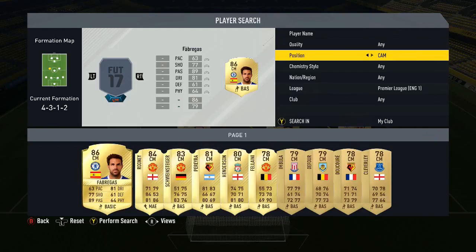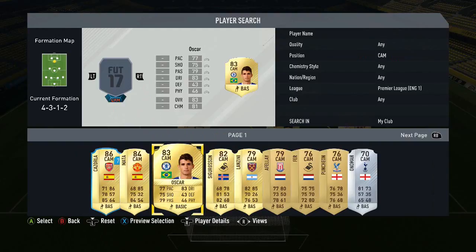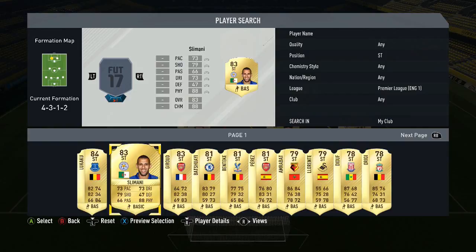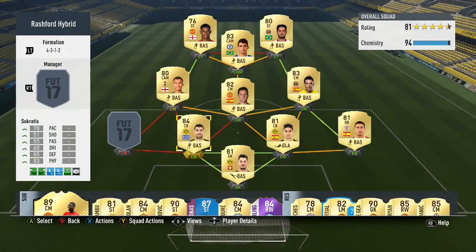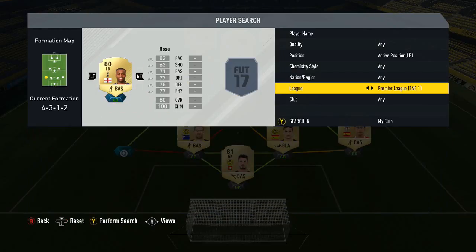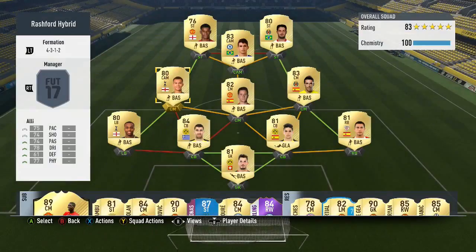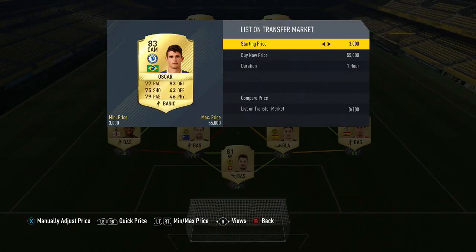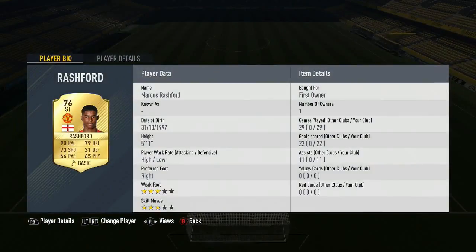The next player is Dele Alli. I'll put the rest of the players in and then show you the prices — prices fluctuate so they might be a bit more expensive, but that's just FIFA. Marcus Rashford is in there too, and the final player is Danny Rose. Danny Rose is roughly 3-4k at the time of recording. Dele Alli I bought for 5,000 — you could probably get him a bit cheaper. Oscar is very cheap, about 3-4k for what you're getting. Rashford is untradeable for me but he's got 90 pace.